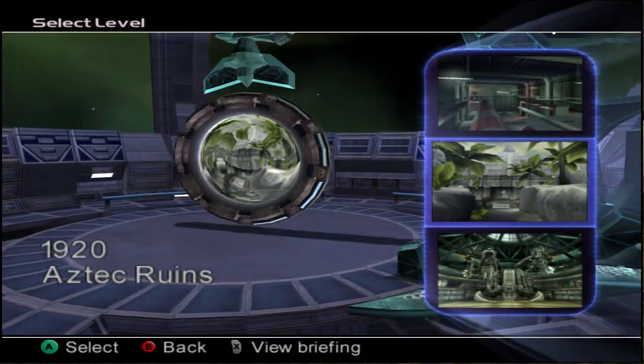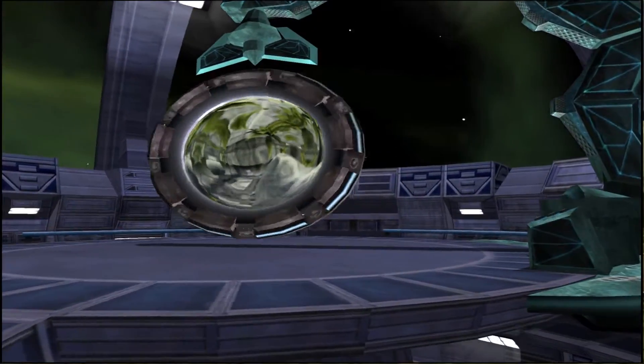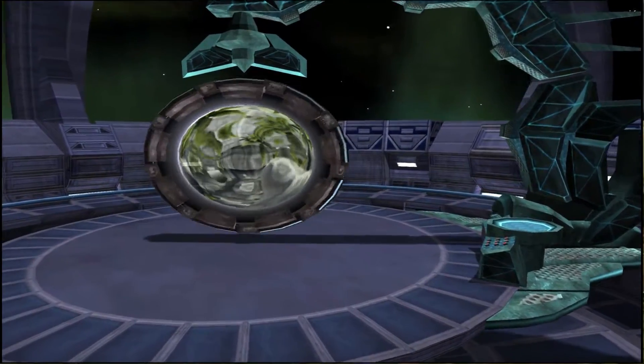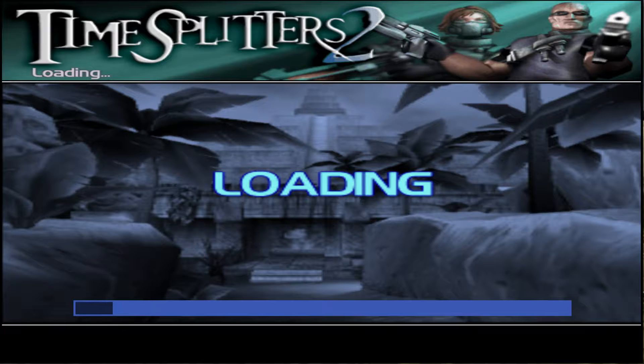How's it going guys, Waz255 here for Blood Rose Allegiance. Moving on with hard story mode, we're up to Aztec Ruins 1920. These later missions can be really painful - this is a really long one so you sort of have to watch your health a bit more.